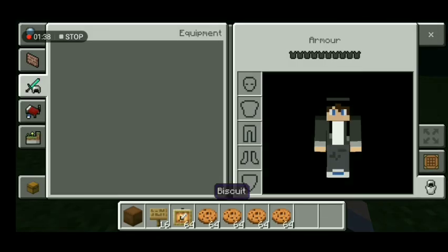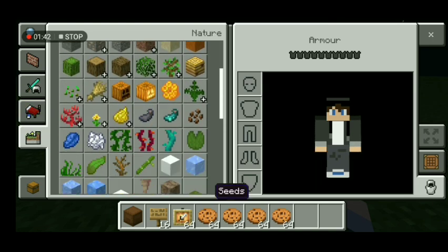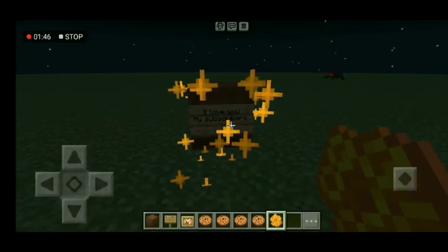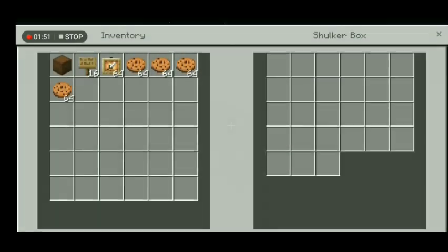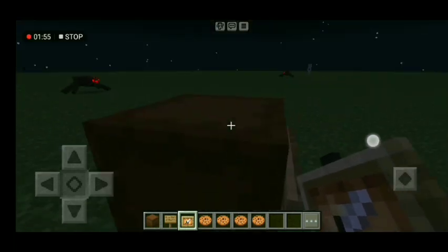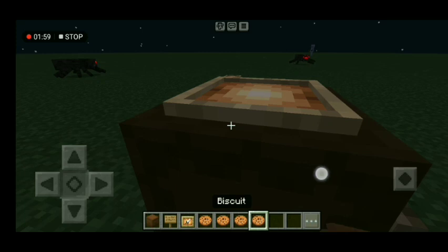Next, if you're on version 1.20, you need a honeycomb so nobody can change the writing. Then you need to shift, put the item frame on top, and put a cookie.